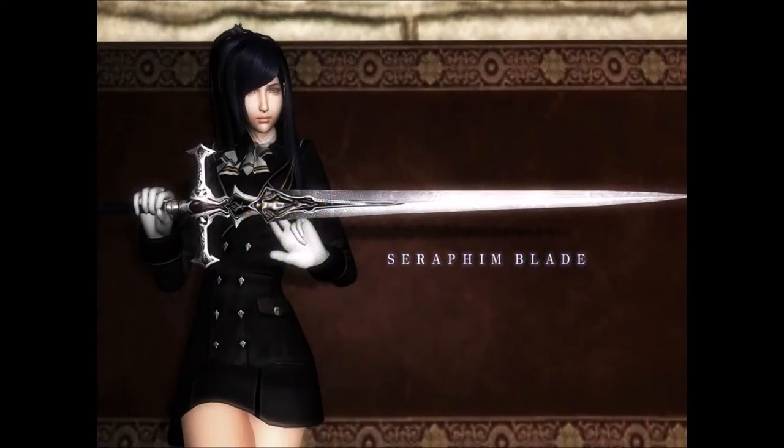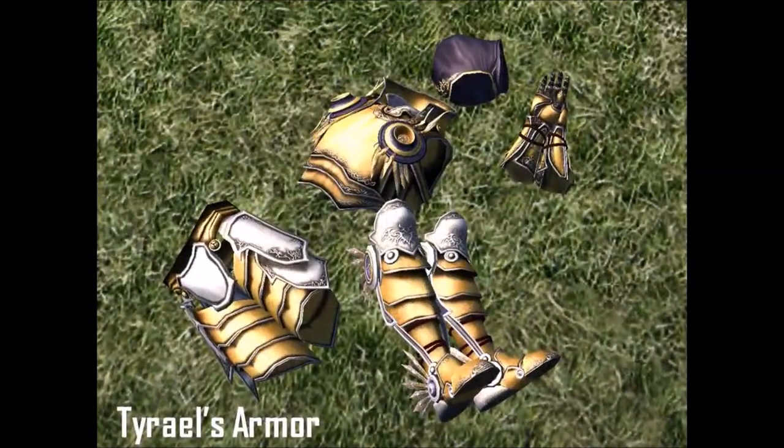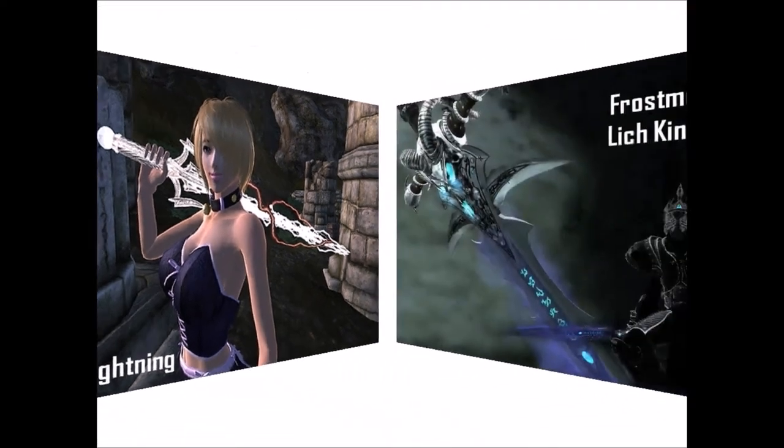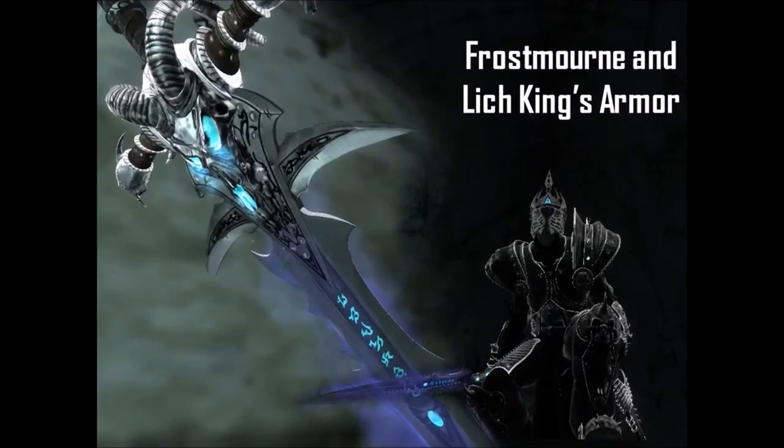Now on to the weapons and armor mods. All of these look extremely awesome and are very well done. The Seraphim Blade is a two-handed sword that does crazy amounts of damage. Next up is Tyrael's Armor, which is fairly decent and despite its very expensive cost, it is very useful. Next is the Sword of Lightning — it has one-handed and two-handed versions, does lightning damage, and can also be enchanted further. Next is Frostmourne and the Lich King's Armor. Everyone I know who has Oblivion on PC has this mod — it's incredibly well done, with both the armor and sword being very impressive.